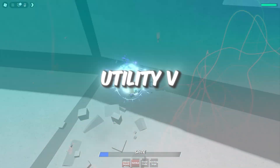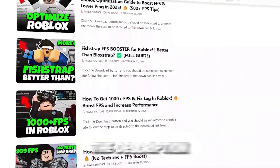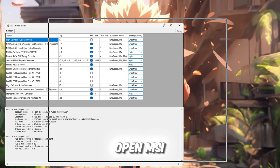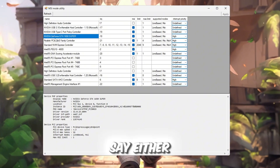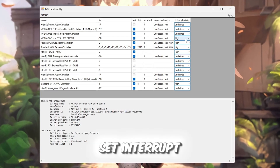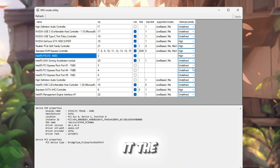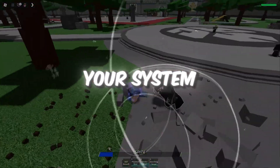Step 5. Use MSI Utility V3 to make your GPU respond faster. You can get all the files from my official website — link in the description. This step reduces delay between your graphics card and Windows, making Roblox visuals more responsive. Open MSI Utility V3 from your FPS Boost Pack. In the list of devices, find your GPU — it'll say either NVIDIA, AMD Radeon, or Intel. Check the box under the MSI column beside it, and then set Interrupt Priority to High. This tells Windows to give your GPU the highest possible priority during processing. If you see an integrated GPU (Intel HD/ARC), you can also enable it the same way. Once done, click Apply and close the app. From now on, your GPU will communicate faster with your system — Roblox will look smoother, react faster, and deliver stable FPS even during intense moments.